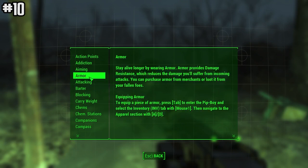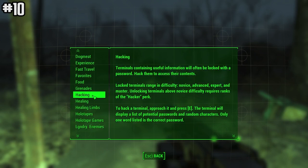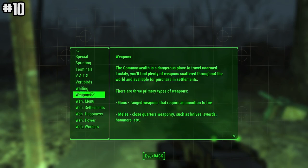You can find a help menu if you press ESC. The menu contains literally everything you need to know about the game. The list of things that it contains is huge.